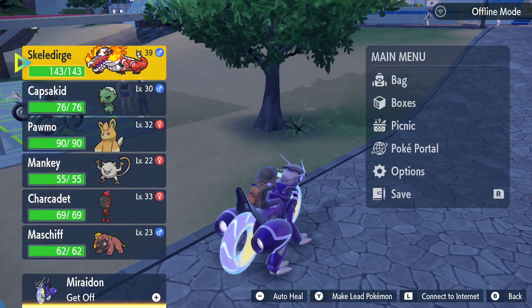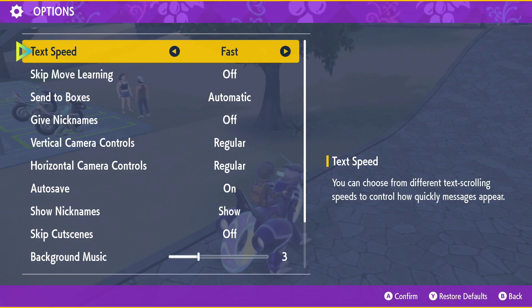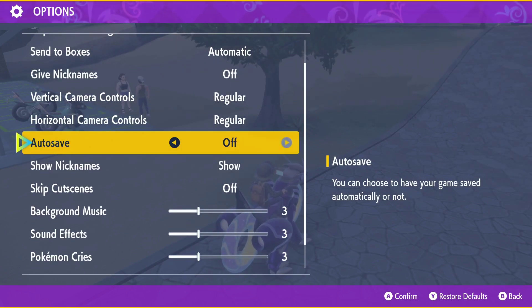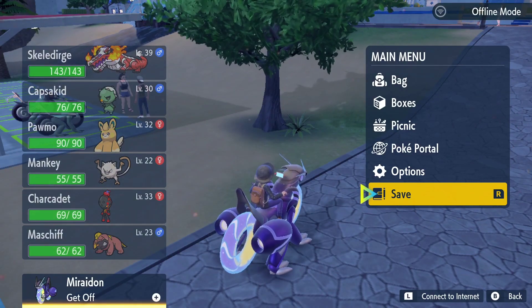Another thing that you've got to pay attention to in this game is the options. Currently, you have autosave turned on. If you see a shiny creature in the wild, you immediately should turn autosave off. With autosave off,